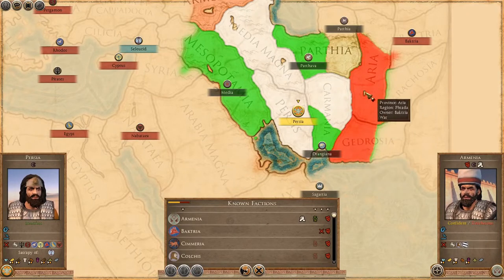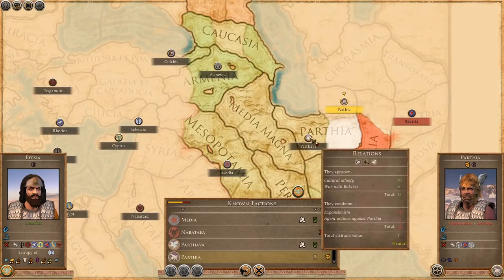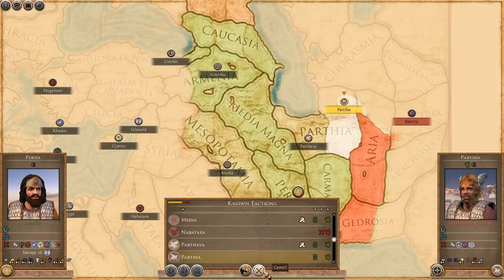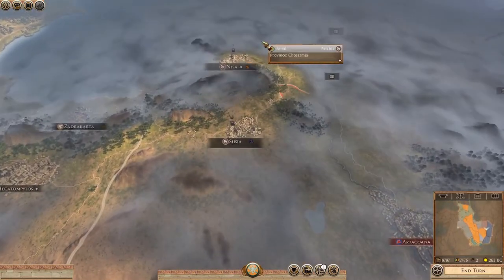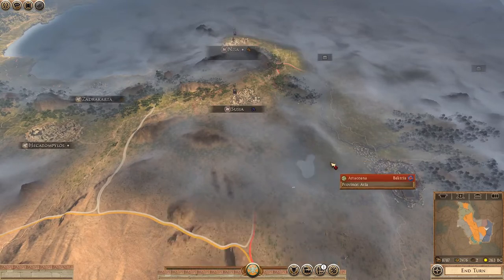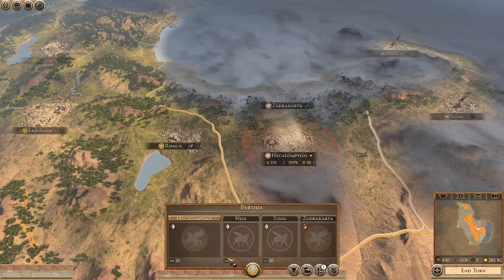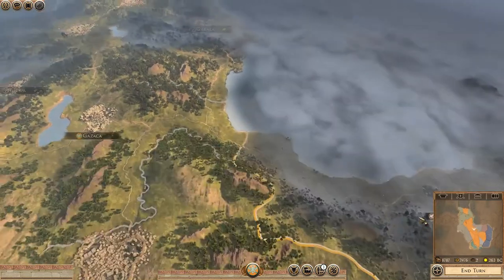If we can cut them off in Gedrosia and Aria, they're kind of forced back onto their own original lands. Parthia is expanding — are they at war with people? Not really. I can trade with them — they'll take a trade. I'd like a trade right now. I don't see any need to go to war with these people, not yet anyway. Parthia will eventually become part of the Persian Empire and we'll just bring them into our fold.